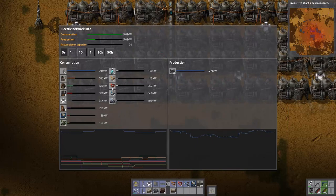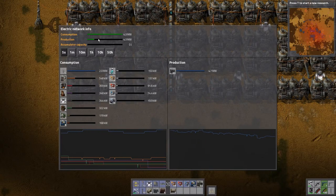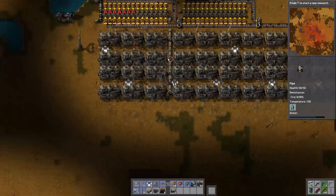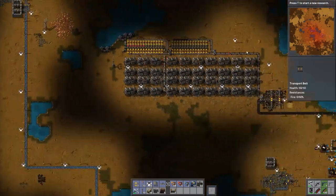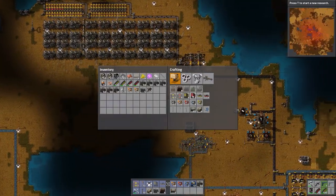So our power supply now — look at that. We're only making 5 megawatts of a total 20 megawatts I think we can make. Our coal was absolutely butchered. So let's pick up some transport belts from our lovely factory.